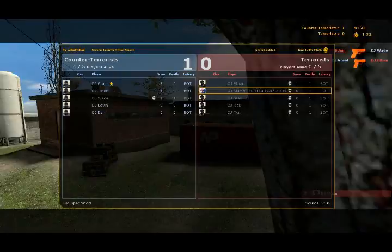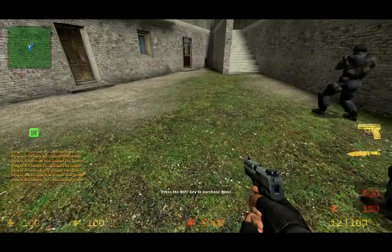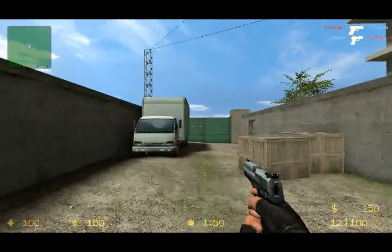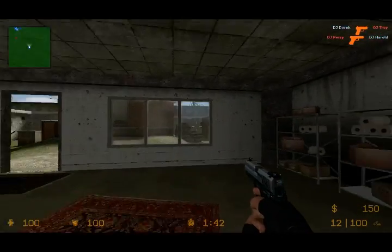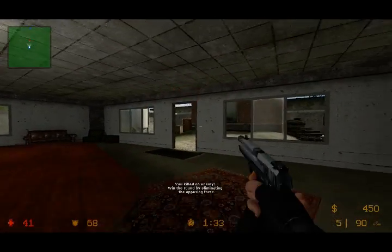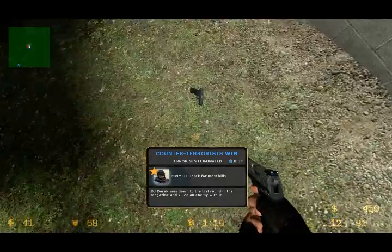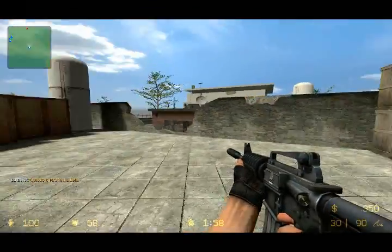Actually, I really wanna play counter-terrorists, so — shut up, shut up. Alright, there we go. I think I'm a dumbass. Alright, so three rounds, here we go, let's do this. Got my pistol out. Flanking, flanking, flanking. Shit. Yeah. Alright. See if I can buy something. There we go. Auto-buy, just what I like. Okay, so that's one round down.